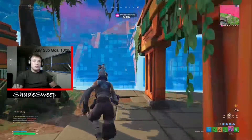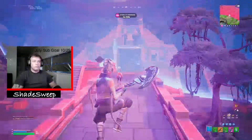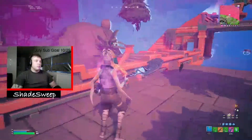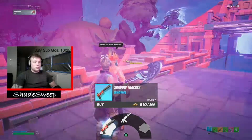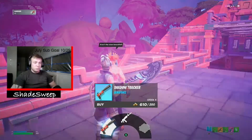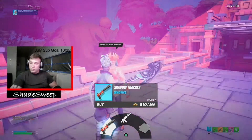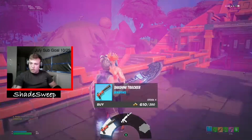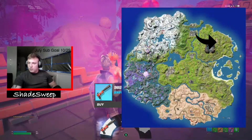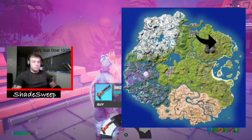So the next one is the Shadow Tracker, here at Tumbledown Tower — or temple, whatever — from Sun Bird. The Shadow Tracker marks your enemies; it's a really pretty accurate pistol if you wanted to use it. This is where she is — Sun Bird is right here, and this is the location of Sun Bird.